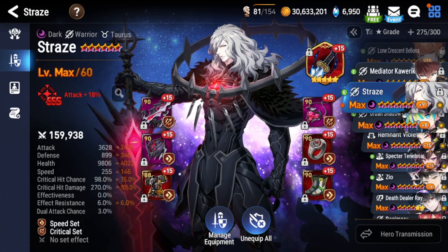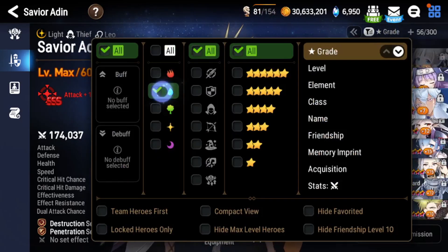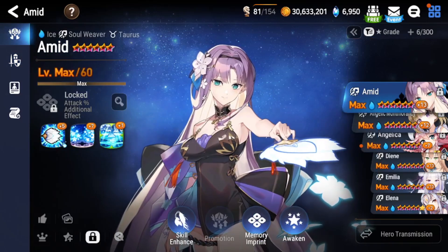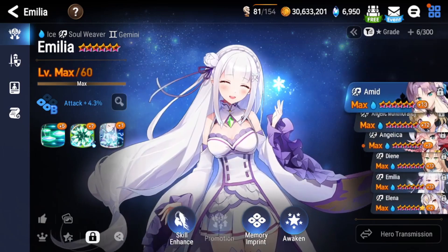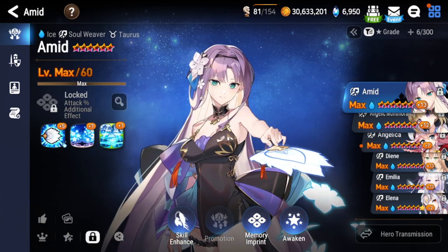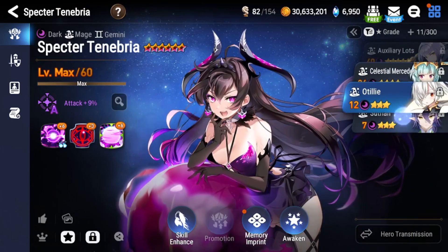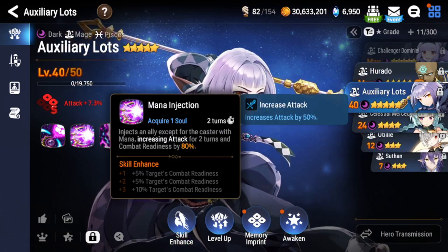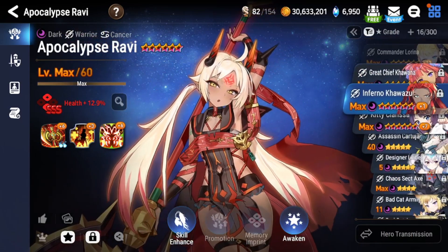For speed, obviously faster is better, but if you build him slower you can bring a unit to push him up. A good example would be Dianne, or Amid — who has that CR push with attack buff, which is very nice. Emilia is also very good because she has attack buff with CR push. Emilia or Amid are your best options, though one is a collab unit and one is limited. If you don't have those, you can use Auxiliary Lots — use his S2 to push up Straze and give him attack buff. You can build Straze at zero speed that way, just be careful of Politis and similar units.